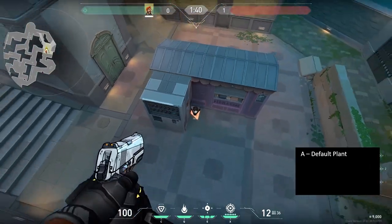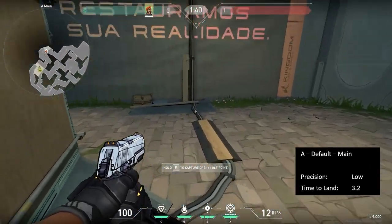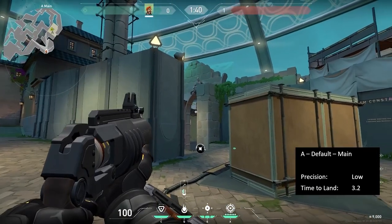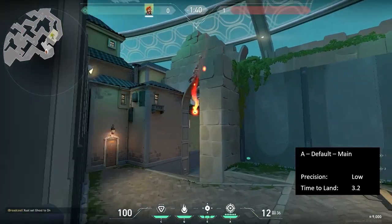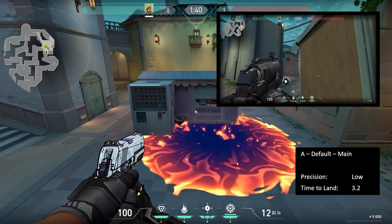A default plant for the first set of lineups. This first lineup is from A-Main. Line up on this big line on the ground on the back wall. Aim anywhere on this fence above the yellow wall. You can also play behind the box and you will still hit the spike.